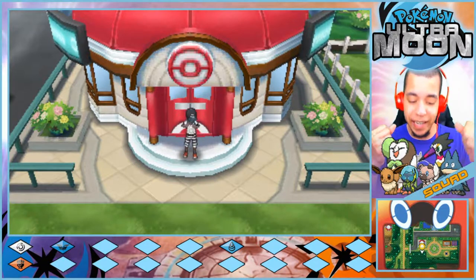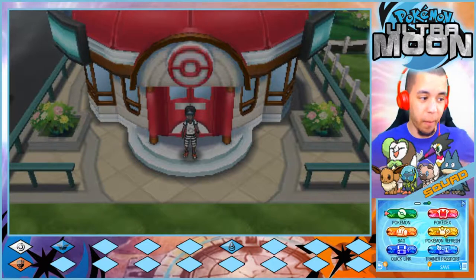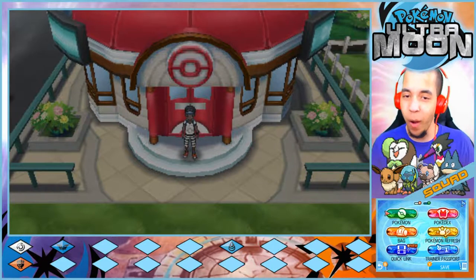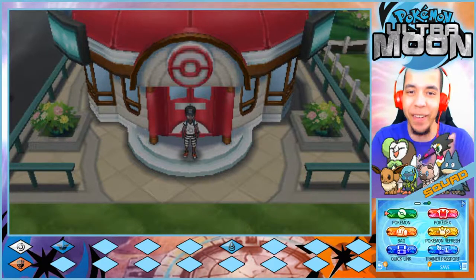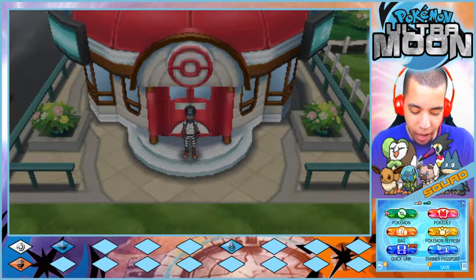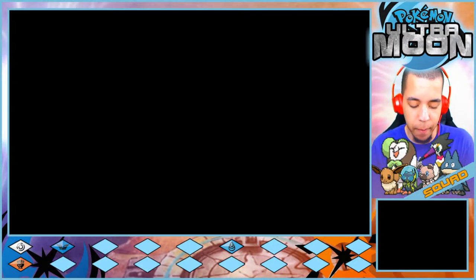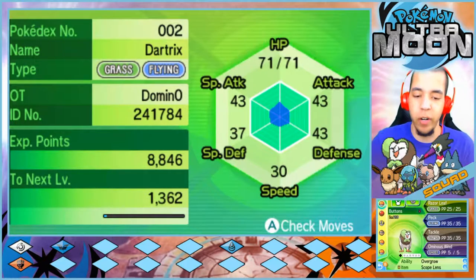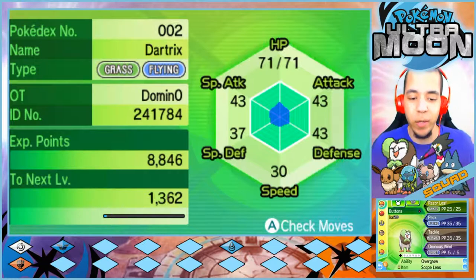Let's go ahead and get into it with a team recap. Today I'm rocking my boy the king Nappy's shirt — he's also doing a let's play, I started watching him and he's doing okay. He's dying a lot. I'm about to take his title. First up we have our starter, Buttons — the level 23 Dartrix with Razor Leaf, Peck, Tackle, and Ominous Wind, holding the Scope Lens.